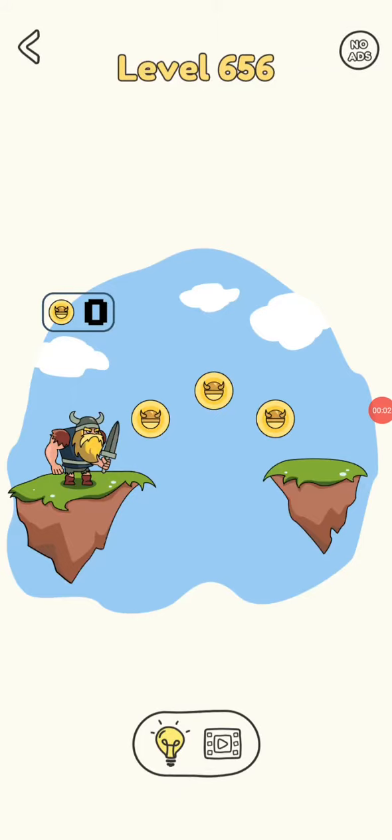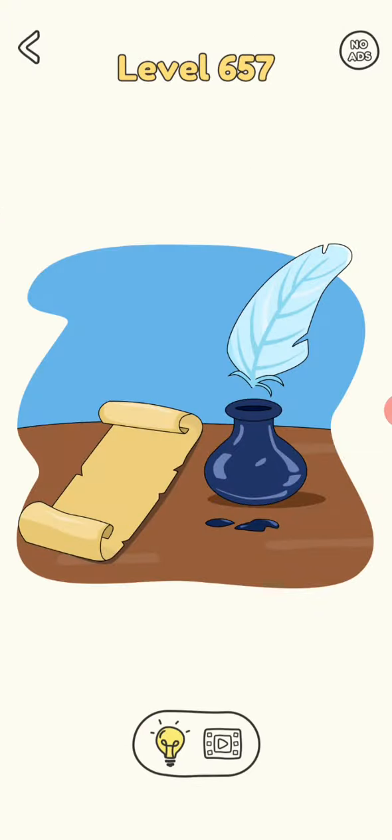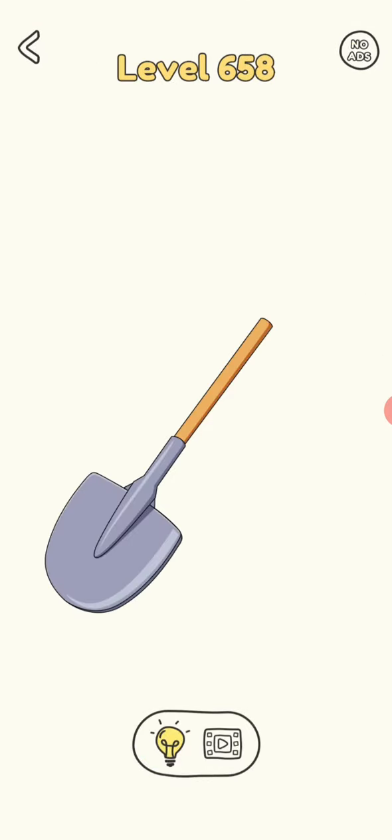Hi friends, welcome to my channel. Today we are playing Draw 1 Part, level 656. Note to the next one. Ok, the top part is missing.